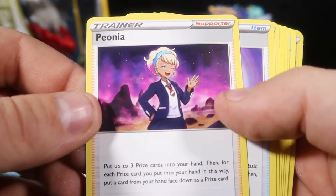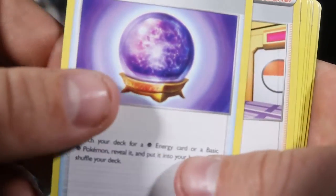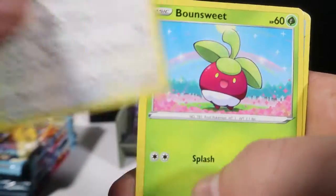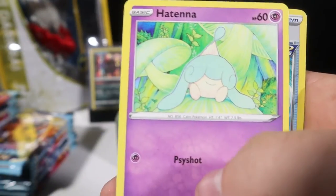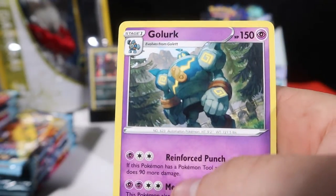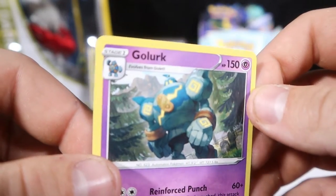Starting with Farfetch'd. Peonia — I hope that's right. Fog Crystal, Agatha, a Diglett, Furfrou, Bonsly, Swablu, Hatena, Reverse Echoing Horn, and a Gorilla with a very beautiful, detailed artwork there.